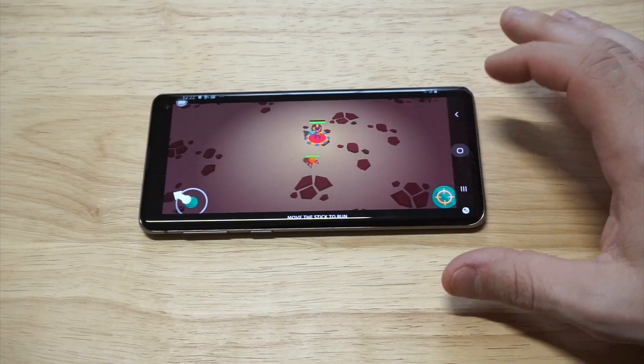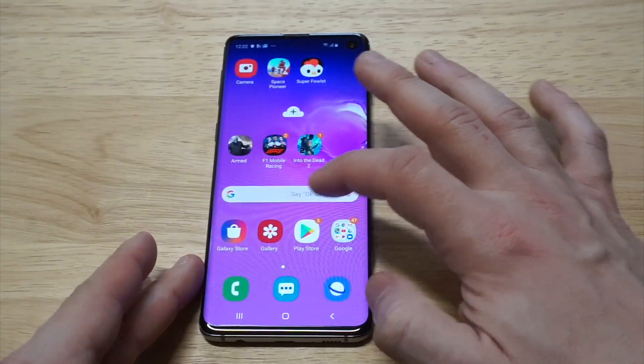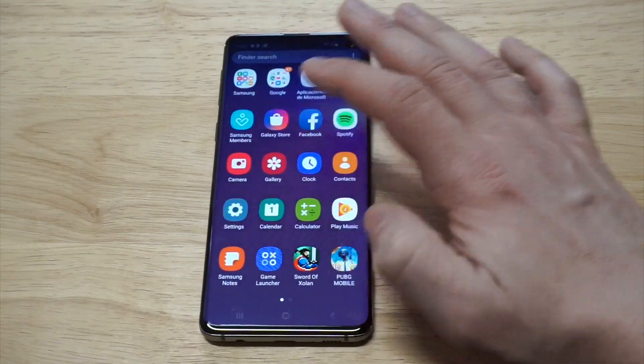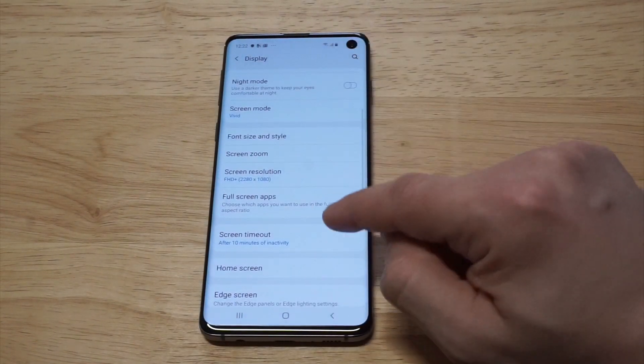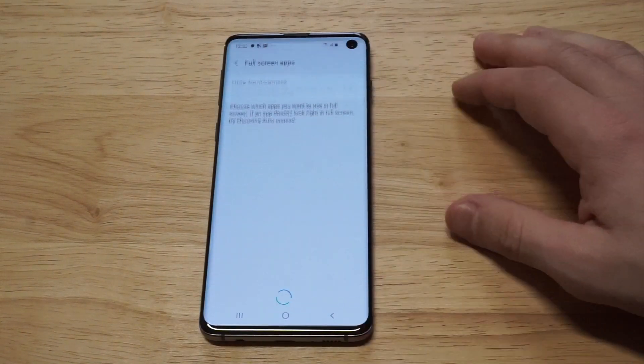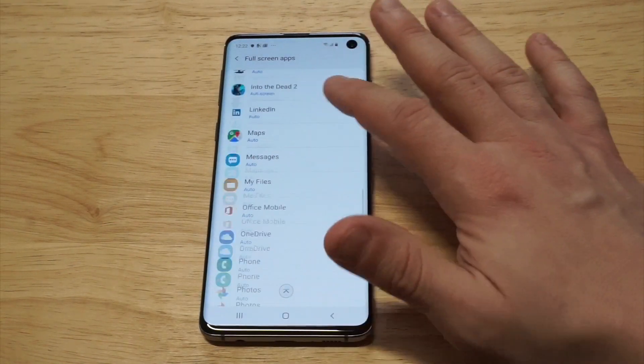So the way to fix this: head back over to the home screen and go into your Settings. Close that game out first. Go into Settings, then click on Display, then scroll down to Full Screen Apps. This is basically where you're going to make the switch.